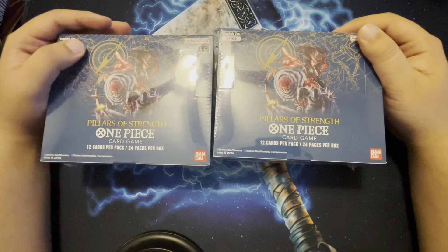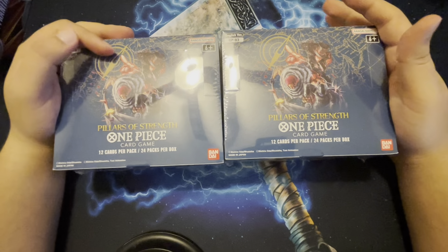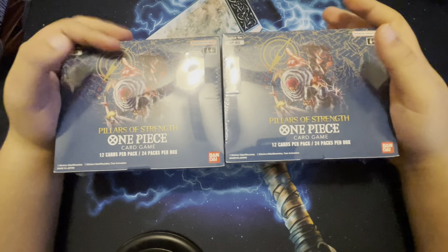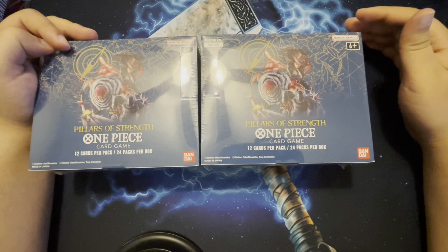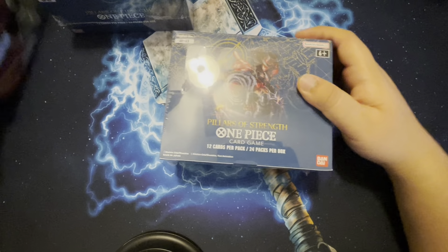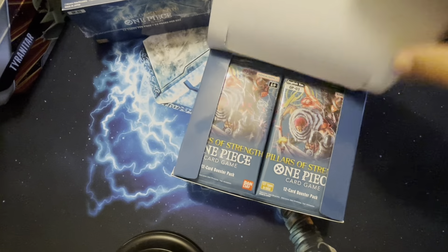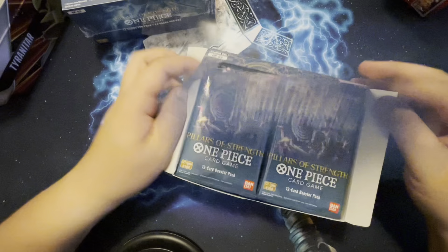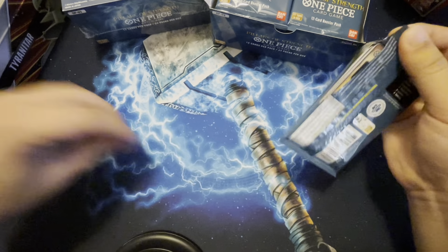What's going on everybody, this is Mexican Brown here and today we are bringing you some One Piece opening boxes. We're opening two of these bad boys — Pillars of Strength card game, 12 cards per pack, 24 packs per box. I've got my box full of sleeves and hard sleeves just in case we do some pulls. I've been waiting — I pre-ordered these like three months ago.